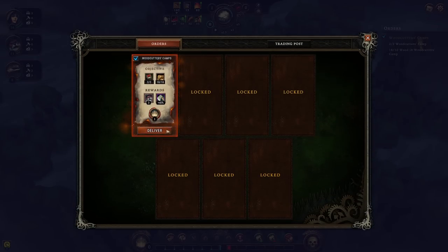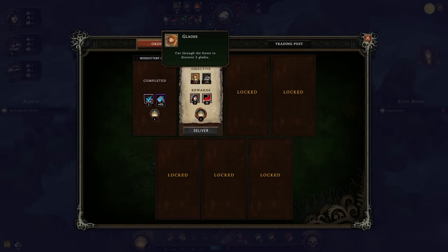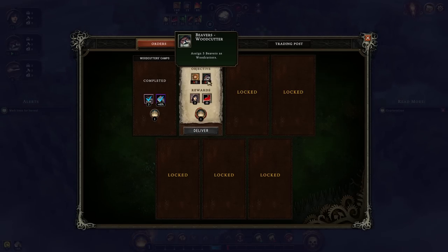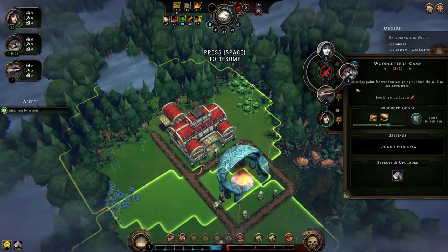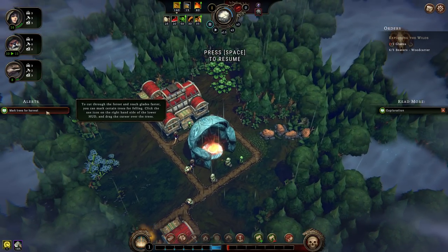We now hand in our first order. There is one extra resource I didn't mention as a reward: Queen's Grace. We are going to get one reputation — one notch of the blue success bar. We're now being asked to open two glades, which are the pockets in the map that are not trees, and have five beavers as woodcutters at any one time. We're also getting three humans and 30 meat, plus a Queen's reputation for doing so.